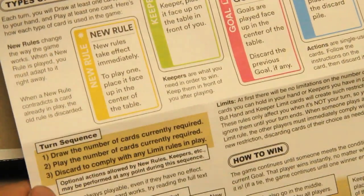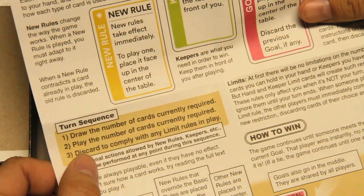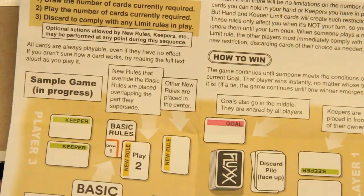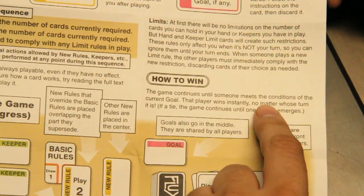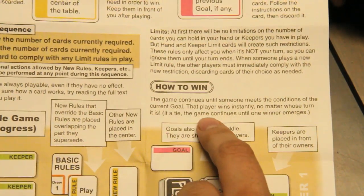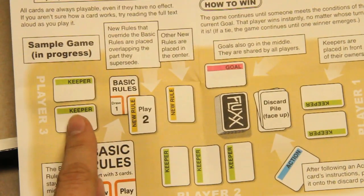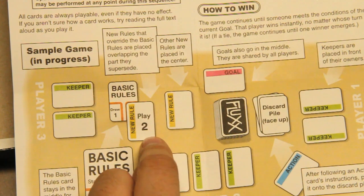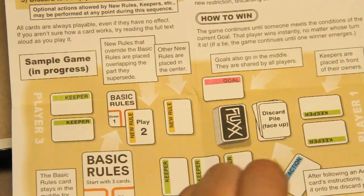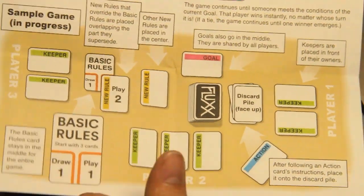Actions: do what it says. Turn sequence: draw the number of cards currently required, play the number of cards currently required, discard to comply with any limit rules in play. Game continues until someone meets the conditions of the current goal — that player wins instantly, no matter whose turn it is. If a tie, the game continues until one winner emerges. Players have keepers in front of them. The basic rules card stays out, with new rules on top or to the side. The goal, draw and discard pile are on the table, and actions go to the discard as they're played.